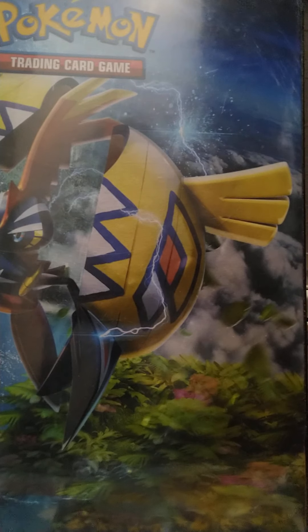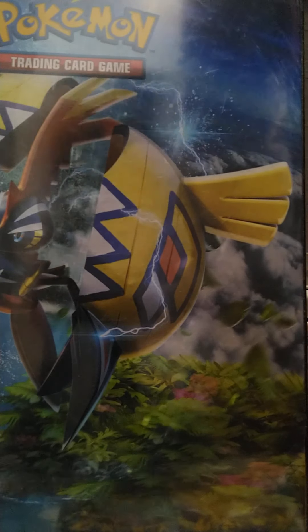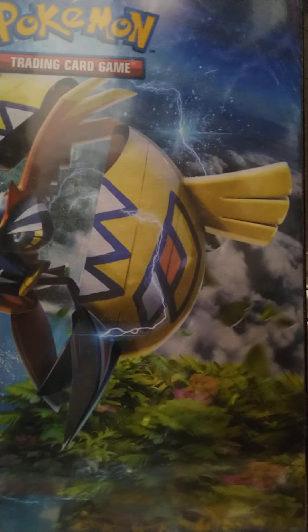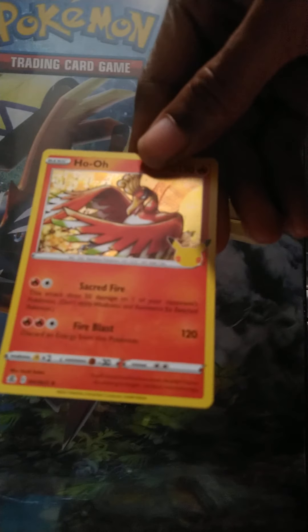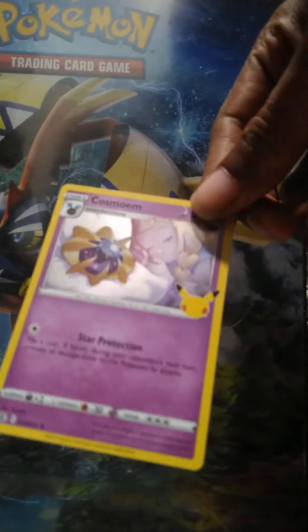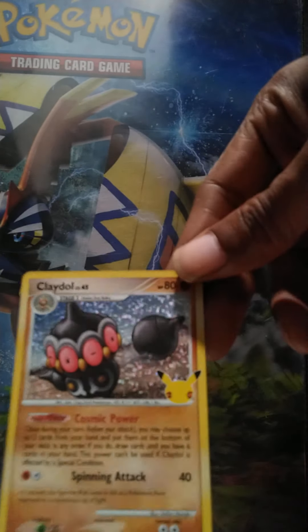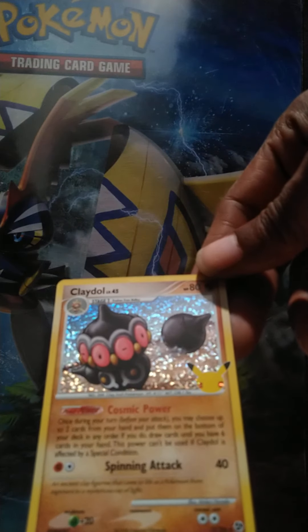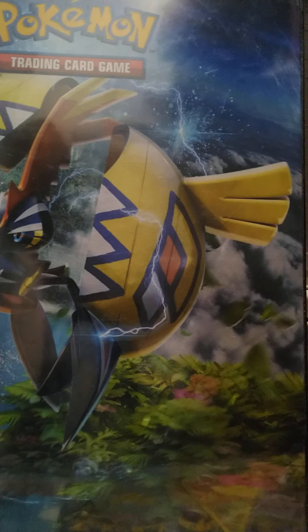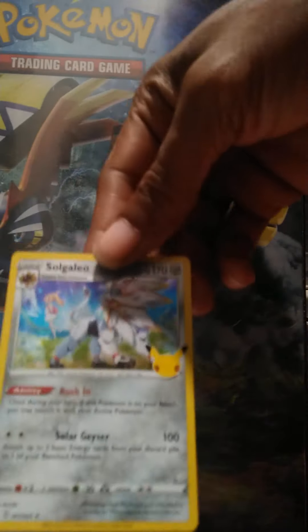All right, so we're on the second pack. Cold card — starts off with a beautiful card coming in with Cosmoem, yeah Cosmoem. That's a nice beautiful hit, it's from the subset I think. Forgot exactly, but definitely happy with the hit. And on to the last one.